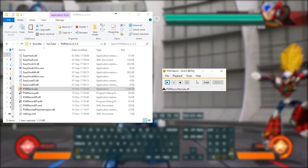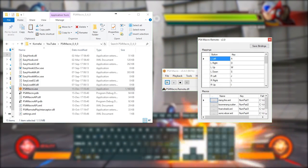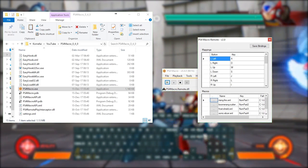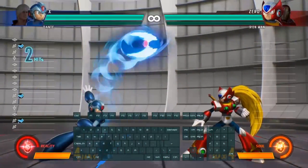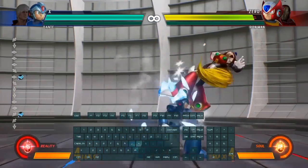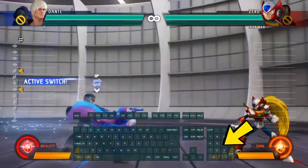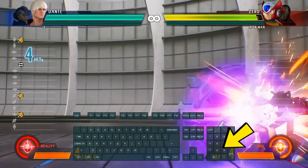When you press play, the script window will pop up and now you can control your game from your keyboard while the remote play window is active. As you can see from the on-screen keyboard, the analog directional controls are bound to the W, A, S, and D keys on my keyboard. In addition to that, I also bound macros which can trigger a combo with just one key press.